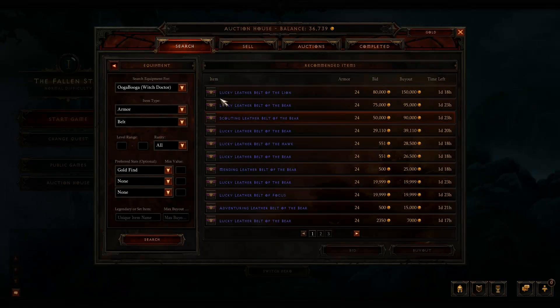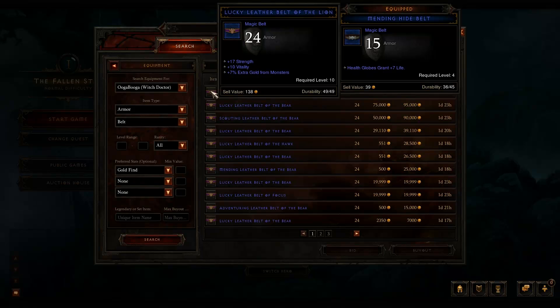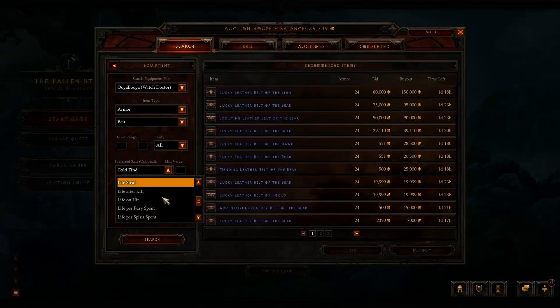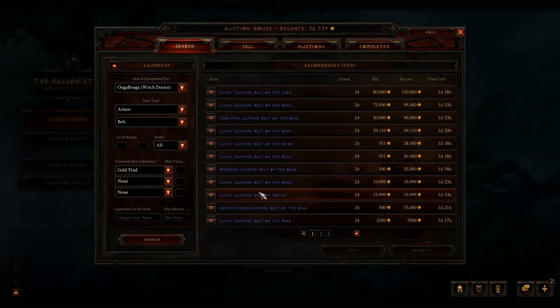When the minimum value filter is working, you'll be able to search by a minimum value — say, seven percent extra gold or eight percent or whatever. Then you can also filter by gold find, sockets, life, steal, and all that kind of good stuff. That's a good way to reduce the amount of items you have to look through. When the retail game is out, you'll have legendary and set items you can look at, plus a max buyout price filter and the ability to type in an item name. That pretty much sums up the search tab.